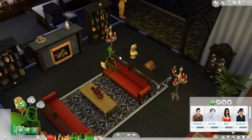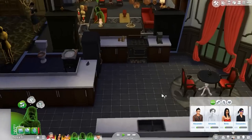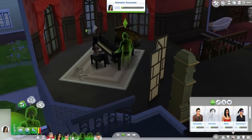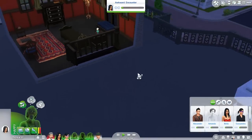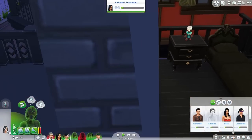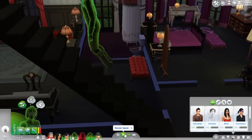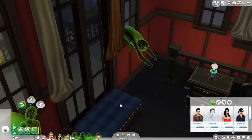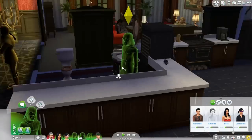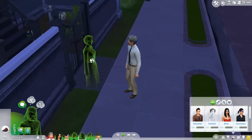What else can a ghost do? They can possess a fridge! I want to see if he can possess some toys for the kids - in The Sims 2 I think a ghost could possess a teddy bear. He can possess the light, which is hilarious. I'm hoping that we have the option for ghosts to go on Woohoo, or maybe not. What interactions does a ghost have with a fellow ghost? I'm curious.